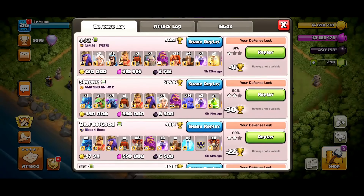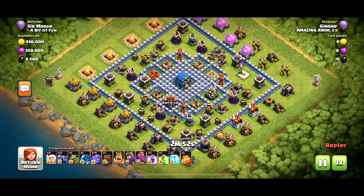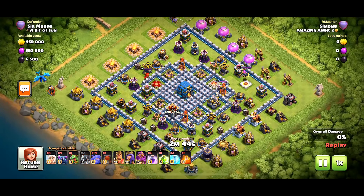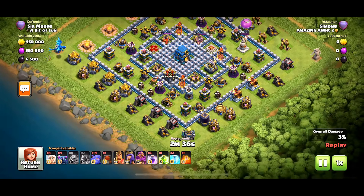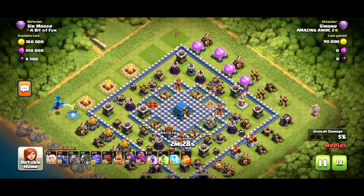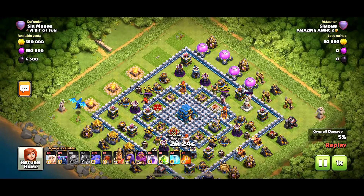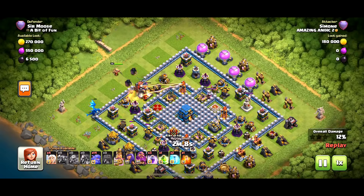Let's check out one more replay — the best attack we've had against this base: 94% from Simone. What do we have? Four healers, four peckers, baby drag, e-drag, some bowlers. I haven't watched this replay before — I assume this is where the wrecker does reach the town hall; I could be wrong. An e-drag in that corner, a baby dragon clearing the trash. We've got a bit of a funnel now, coming in from the left side. Most people in the previous replays came in from the bottom, attracted to that eagle artillery.